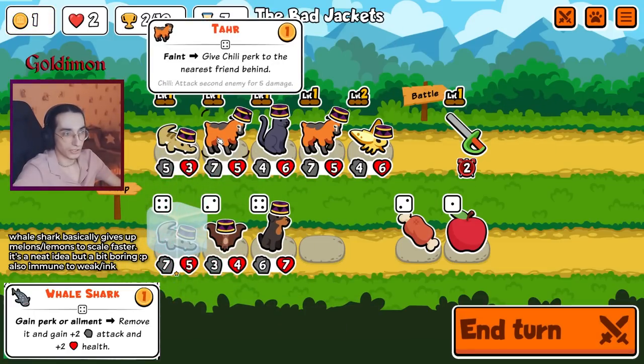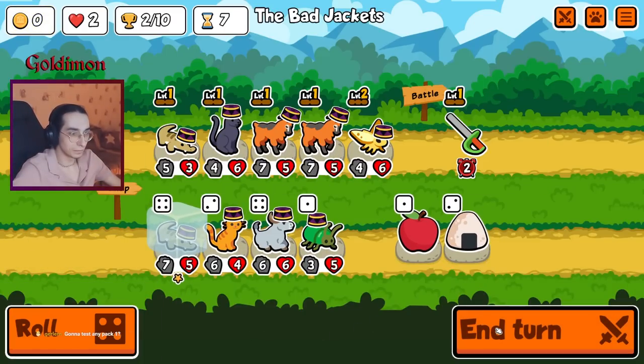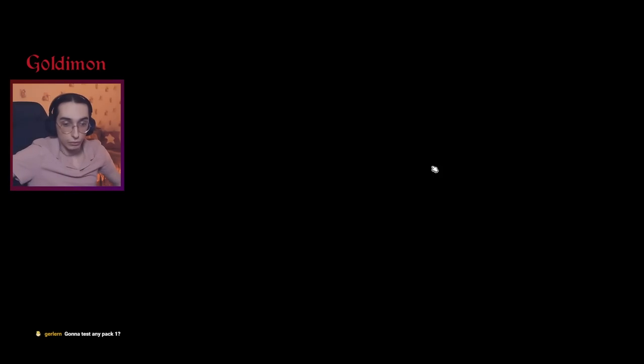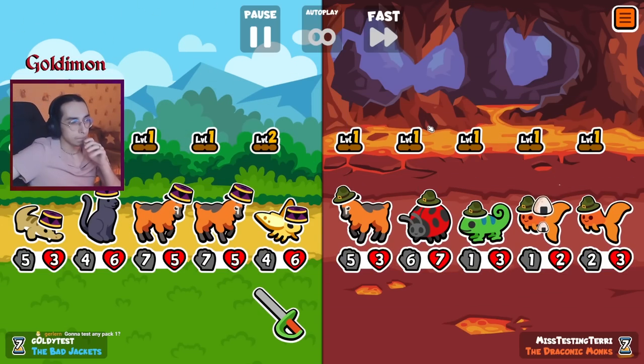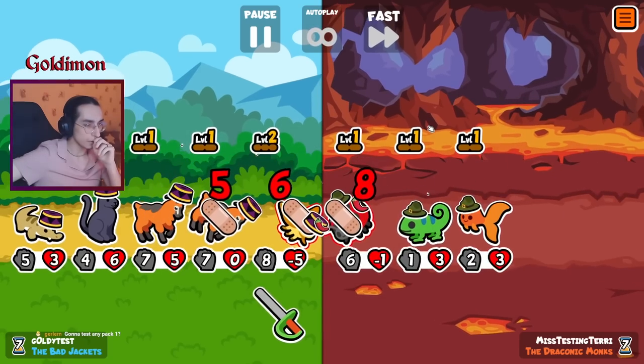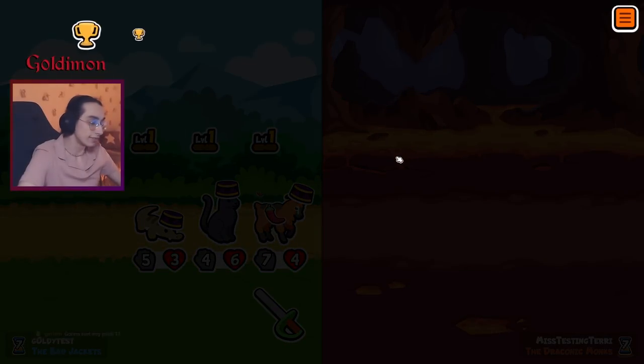It should be interesting. I think we go for this. One goal left. Easy to buy camp — we've got 20 gold to work. We're gonna test pack one. Get some new units there as well.